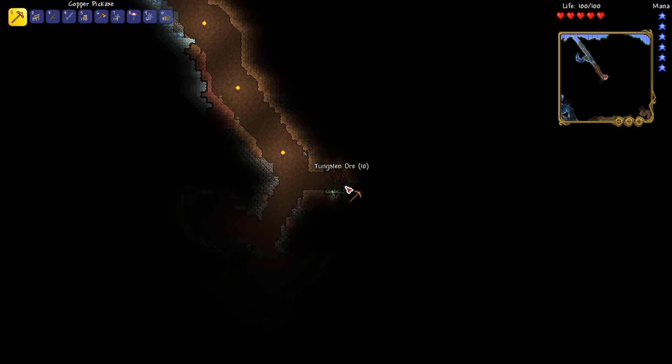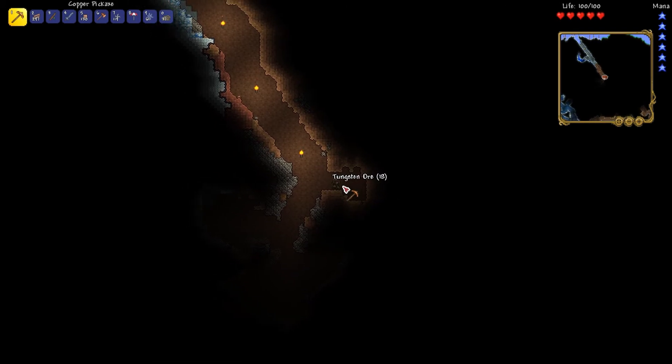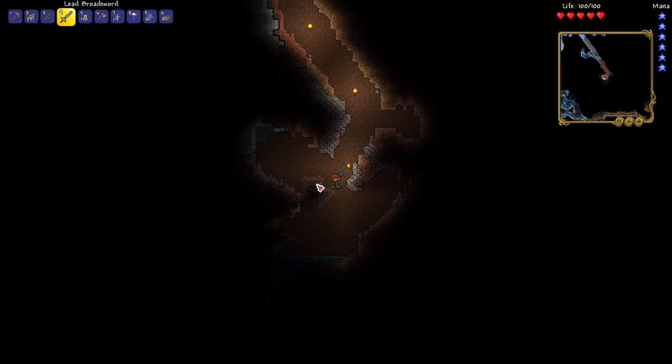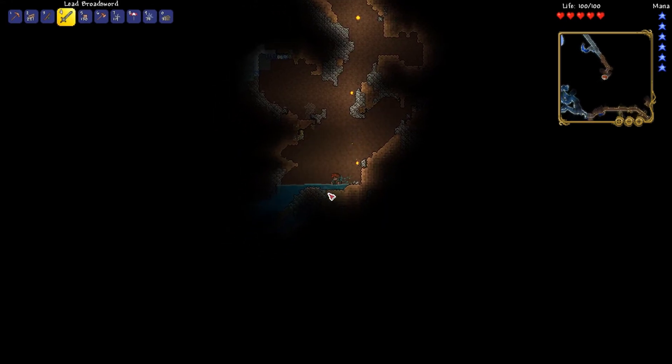Actually, I found a natural big cave underneath, to the west of the west crimson, and there's a mine track that goes into part of the underground ice. So that's kind of fun.